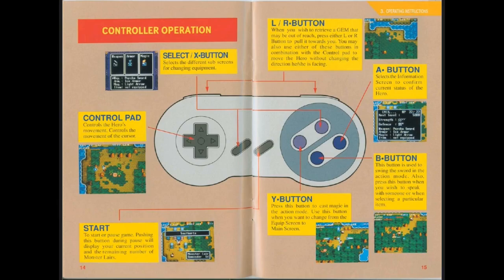Looks like almost every button is used in this game. Start button pauses; select or X does the sub-screens; Y will use magic; B will swing the sword; A will bring up info; and you can use your magic vacuum using the L and R buttons to bring in gems. If only you could bring in gems that easily in reality.